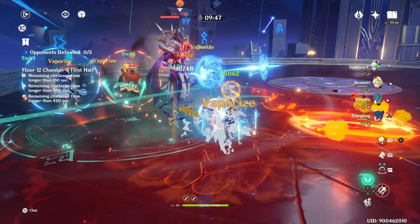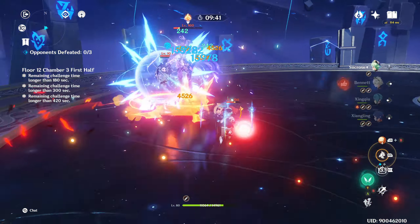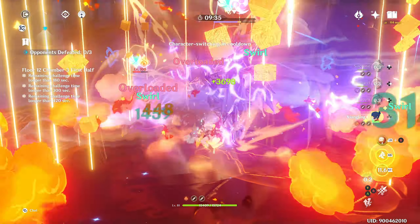Killing the mages first is a mistake. The mages need to be alive so I could infuse them with Pyro, which then gets infused into Sucrose's burst, creating 4 pulses of Pyro damage which, as you can see, nearly take out the Lecter's shield all on their own.